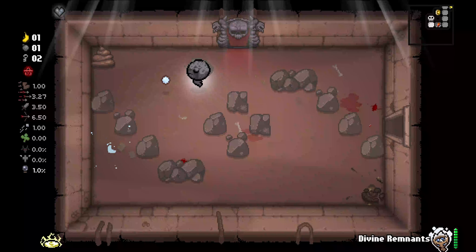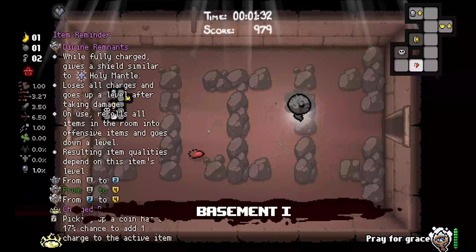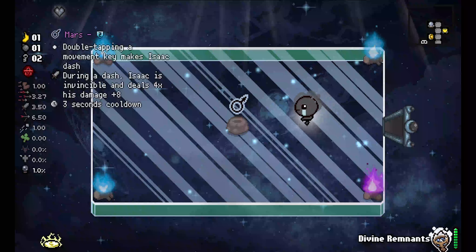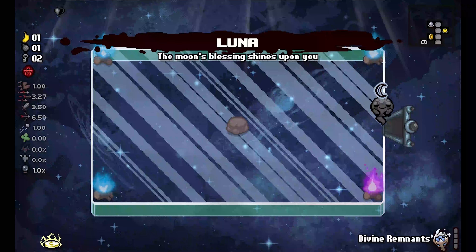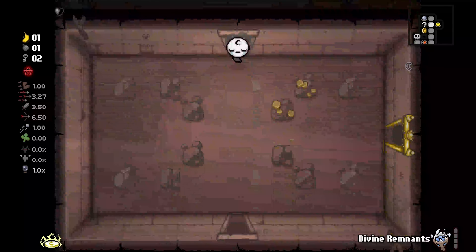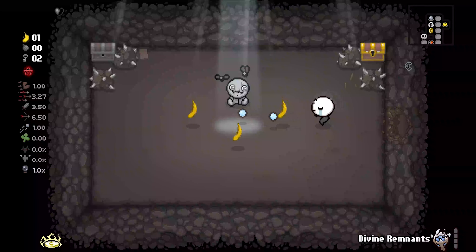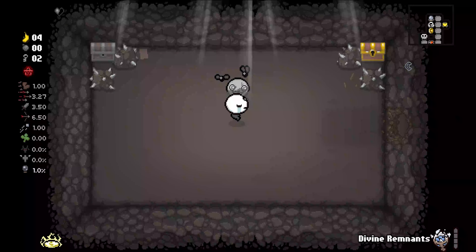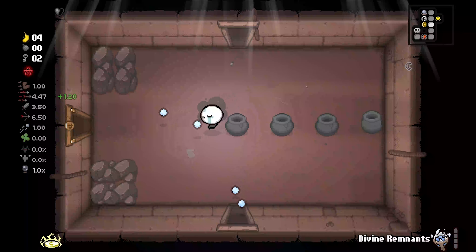Anytime you use a re-roll, the level on the Divine Remnants is going to go down. So what we're gonna do is roll this because we don't really care about Mars. We're gonna get Luna. I think Luna is a pretty good item. So we're gonna blow this up — probably should try to get a bomb for the Golden Rocks out there.